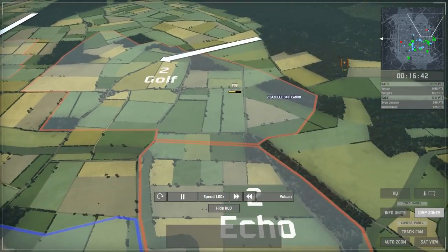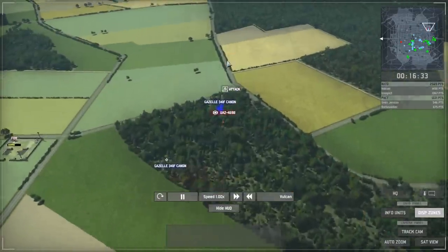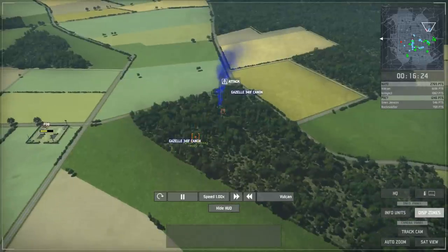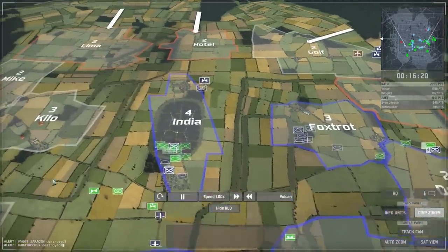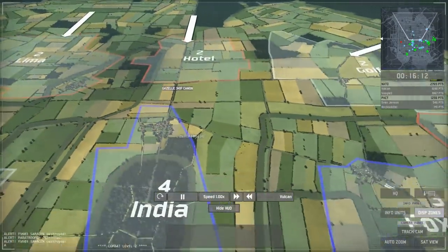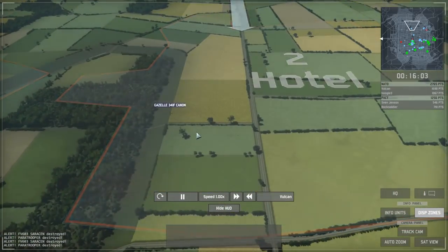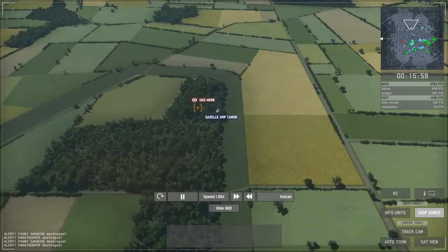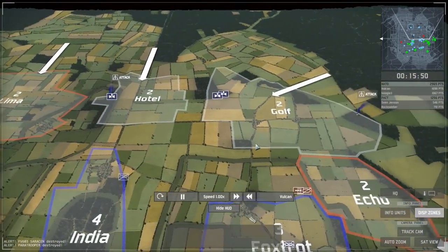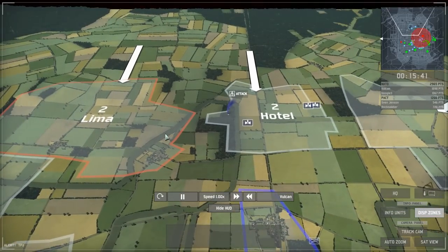On the right side I bring in a couple of Gazelle cannons from the reinforcement point and start searching for his command vehicles. I spot a UAZ completely unprotected — I ping to show Boogie3 what you should never do: leave a UAZ undefended. Seeing that tells me there might be more unprotected ones, so I send the Gazelle cannon straight up the middle of the map to scout Hotel. And sure enough, there's another unarmoured UAZ waiting there — my Gazelle cannon shoots it for another 200 points. That's 400 points just from undefended CVs. Pushing my luck, I then move the Gazelle cannons towards Lima.